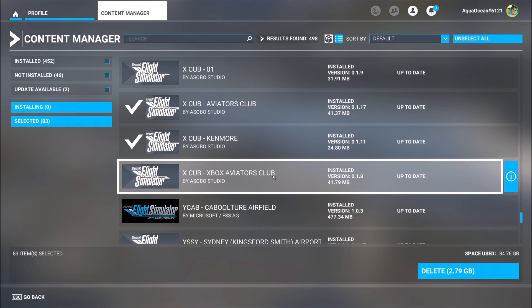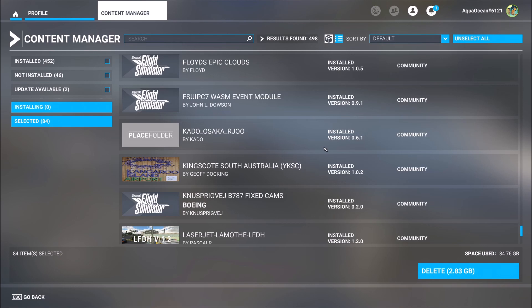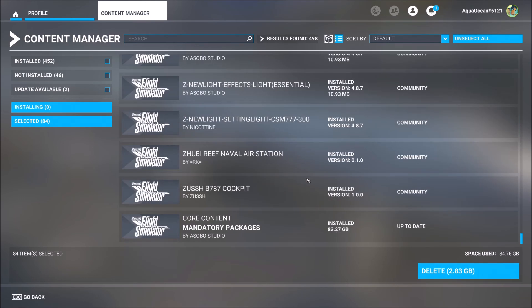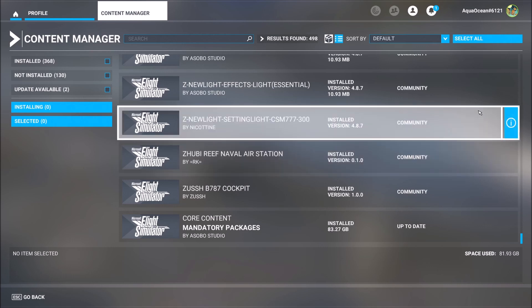I don't want Aviators Club. What about this one? It looks nice — European Airlines AI Traffic Pack, installed. That one is mine, not Microsoft's. I think this is all. I trust myself that there is no mistake. Delete. Another three — so we freed seven gigabytes total. If you find this clip useful, please subscribe to the channel and leave a comment.